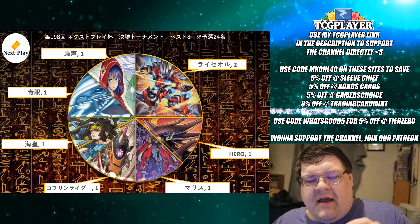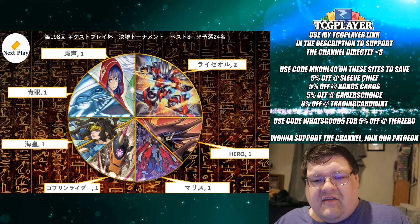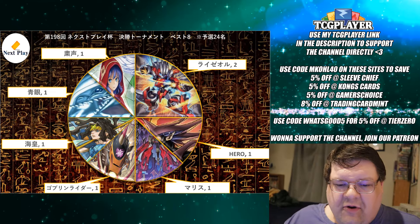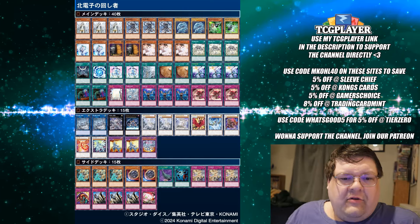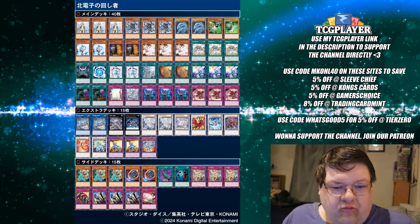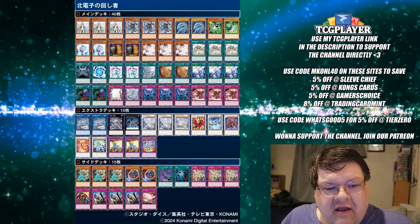Even though this format has been pretty much dubbed a loss and looks like a tier 0 format, when you can look at a more localized event like this and see the differences post Supreme Darkness that it's making, I actually have to say I like that. Now let's pass it over to the decklists. Winning our event was the unbridled power of Blue Eyes White Dragon, and I've got to tell you this is actually kind of refreshing to see.